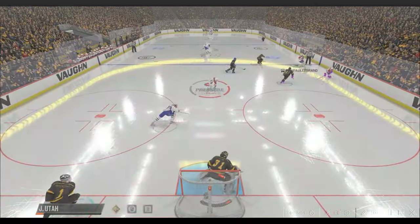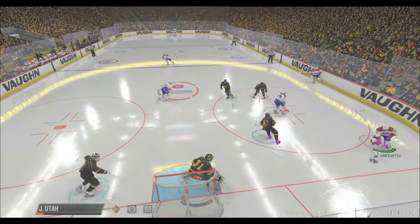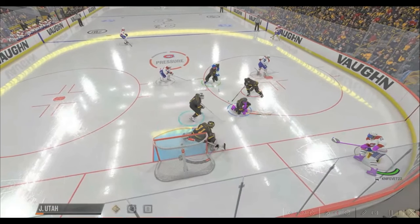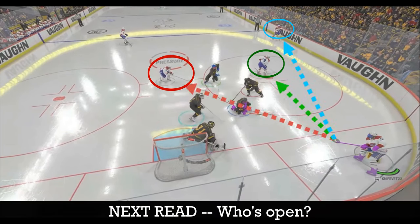As a play develops, what you focus on is very important. Your first read should always be the puck and puck carrier — where are they and what are they trying to do? As this is happening, you should now be scanning and looking for your second read: who's open and who's in a dangerous scoring position.